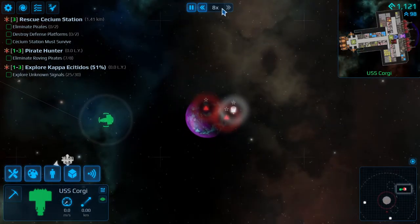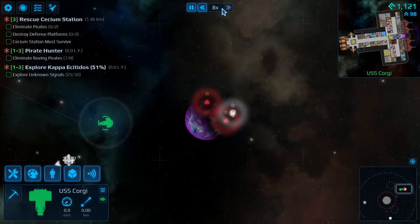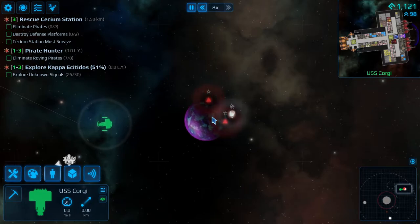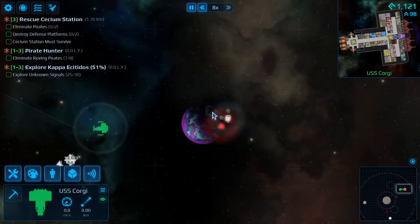Okay, so we have triggered the event — the pirates are attacking the space station. And we're going to stay on the periphery for a little bit, let them do more damage. The more damage the space station takes, the more it drops, and that's how we're going to become insanely rich off of this. So all we're going to do here is sit, wait a little bit, and then we will go in on the pirates, take them out one by one, save the station, but then collect all the due rewards from it.